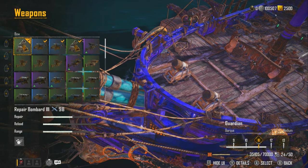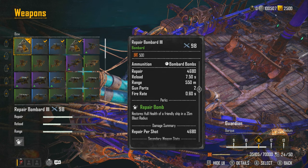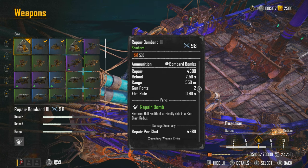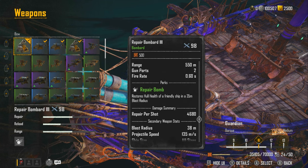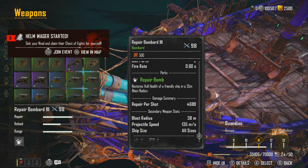For the front weapons I'm using the Repair Bombards. As the name says, it repairs — it heals for 4,680 per bombard, which is huge. Add the 60% bonus from the ship and you get an additional ~2,200–2,300 on top, so every single shot is healing almost 7,000 damage. The reload is normal, range is quite good, and it's got a big blast radius — so it may potentially heal multiple ships in the area of effect.